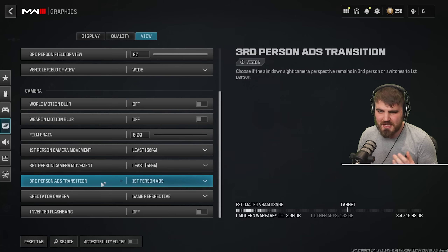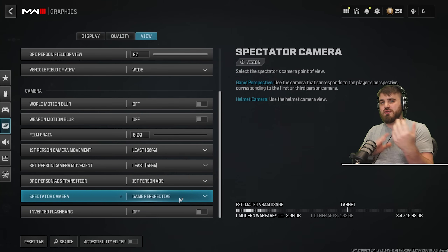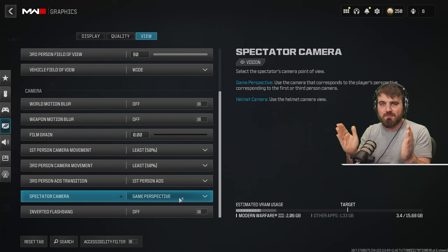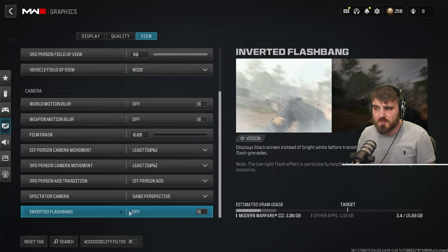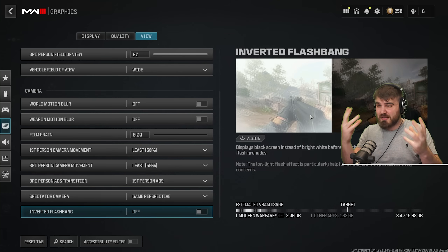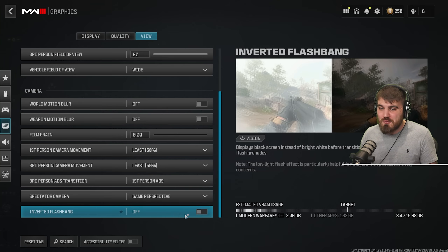Third person ADS transition doesn't matter, set to whatever you want. Spectator camera — set to game perspective so when you die and spectate a teammate, you're in their exact game perspective rather than the weird helmet camera on the side. Inverted flashbang is a fun option: instead of a very bright white flash that can cause glare, it makes your screen go black. I keep it off personally because a sudden black screen on PC would make me think the game crashed, but try it out and see if you prefer it.